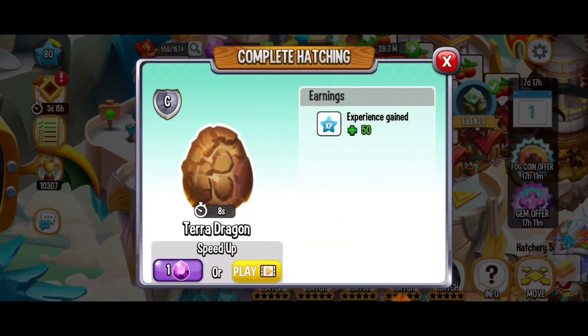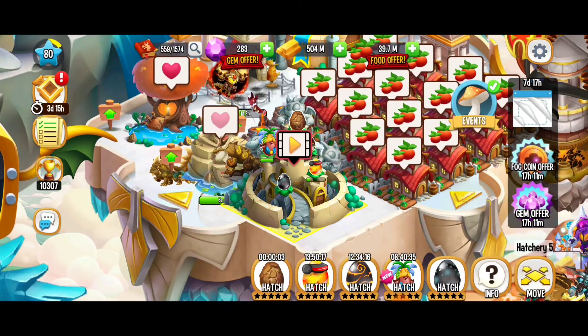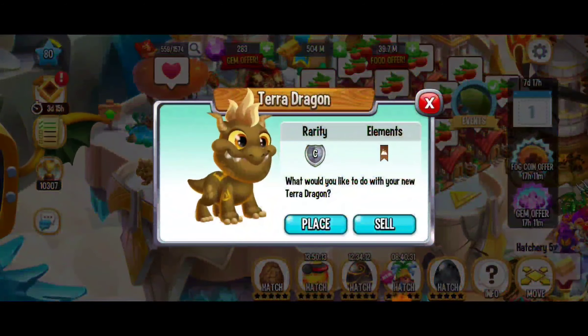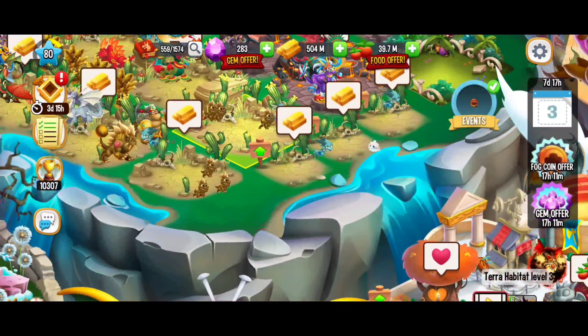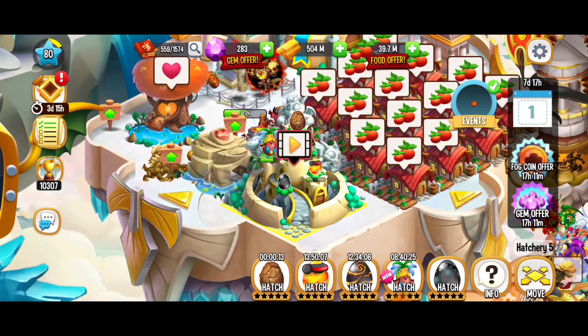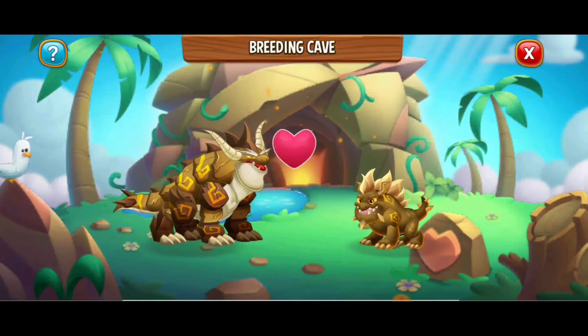So when we left off I had two olive branches left to get, and then I did the video on how to get the Preston Flash Dragon. After an hour and five minutes I actually went and did the breed with the electric and flame dragons that we had. And that just gave us our fifth olive branch — we're crushing it! We even have a dark dragon egg to hatch.